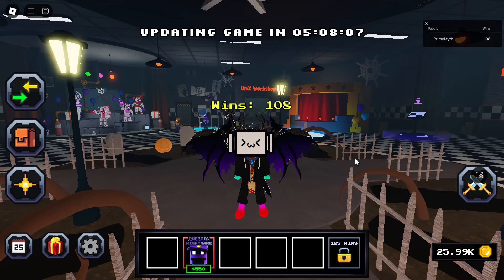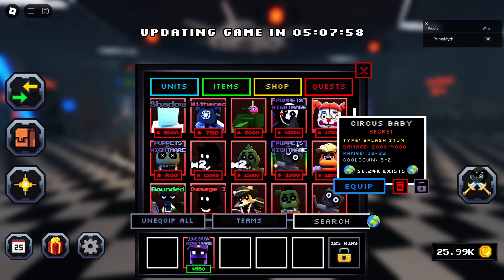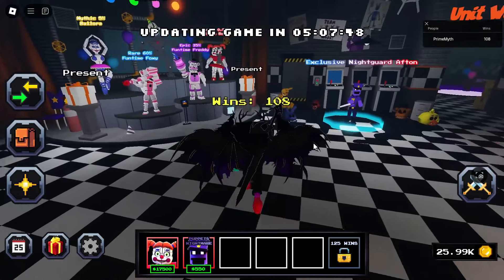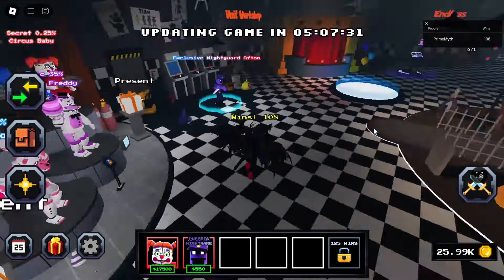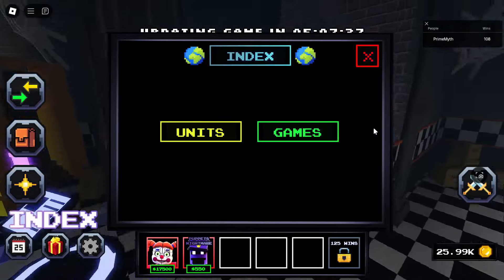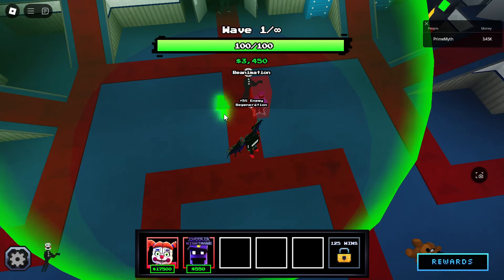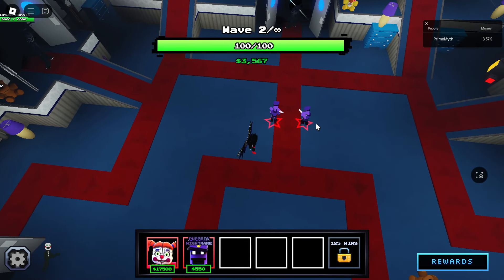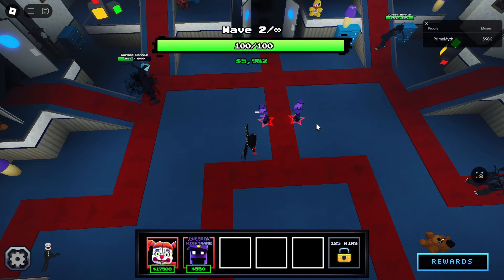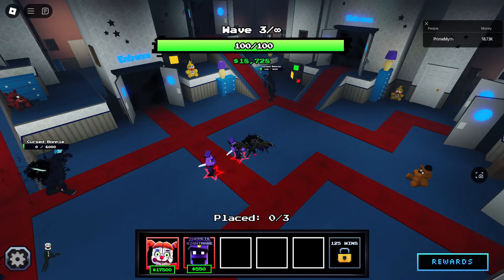For the last unit before the update, I'm using Circus Baby — the secret unit of the fun-time presents at 0.25% chance to obtain. Make sure to keep one to unlock the new nightmare unit. Choosing Reanimation, placing two Night Guards and maxing them out. Circus Baby costs 17,000 to place down and we can place three. Starting damage is 2,000 every 3 seconds. We'll be here for a long time since this unit is a lot better than all the others.